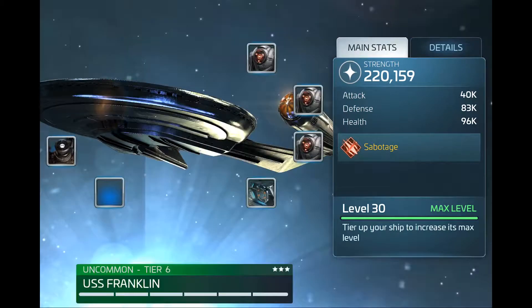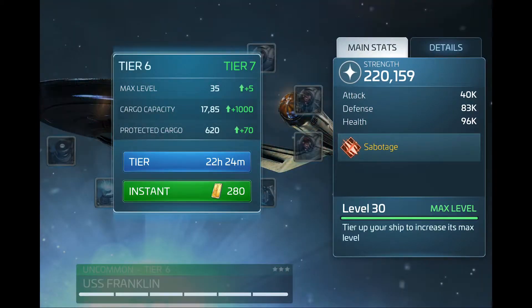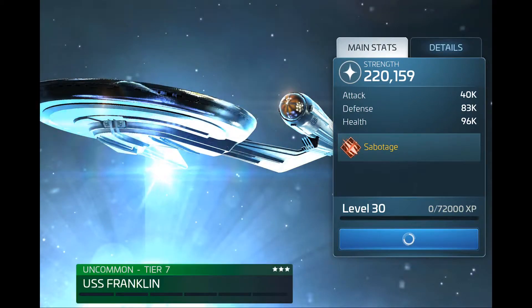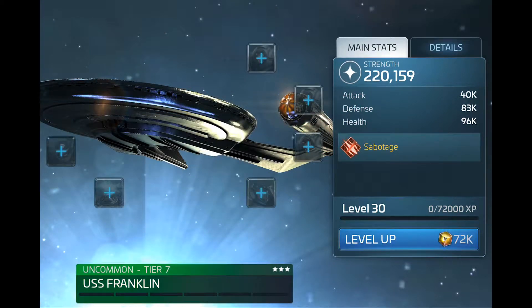Cool, here we go. Upgrade — ship strength didn't change, and tiering up. Let's see how long this is going to take. 22 hours. No, I'm not that patient. We've got the ship upgraded and you'll notice that the ship strength didn't change at all.